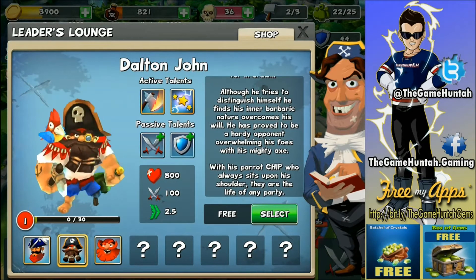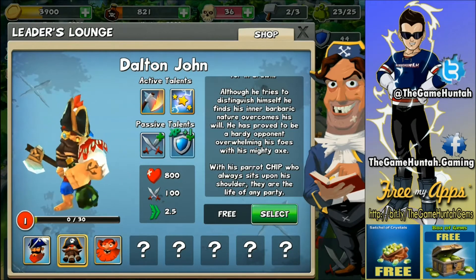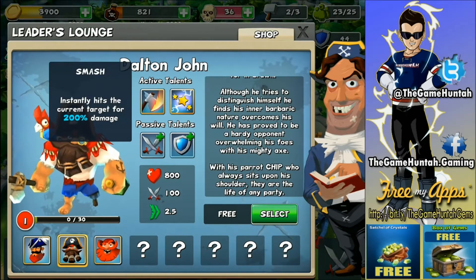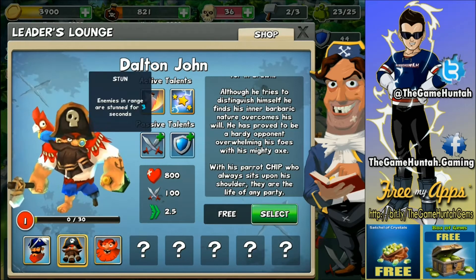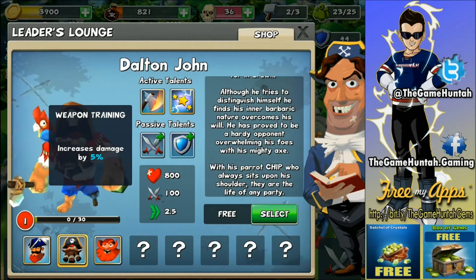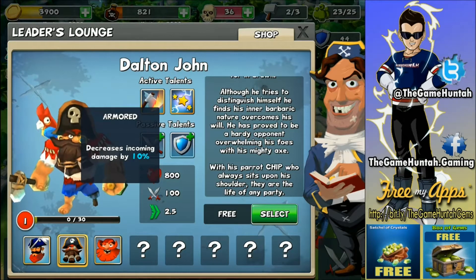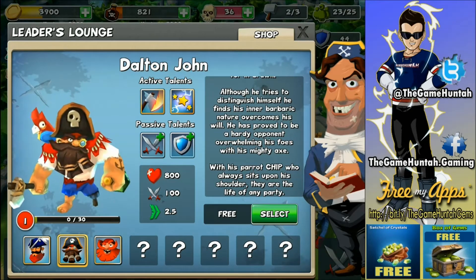But the damage is not as great as the other one. With a pirate shield and a parrot on his shoulder — smash, smash — sounds like a Hulk. Stone Throw is the other active talent, stunning enemies in range for three seconds. Weapon Training increases damage by five percent as a passive talent, and Armor decreases incoming damage by ten percent — not too bad.